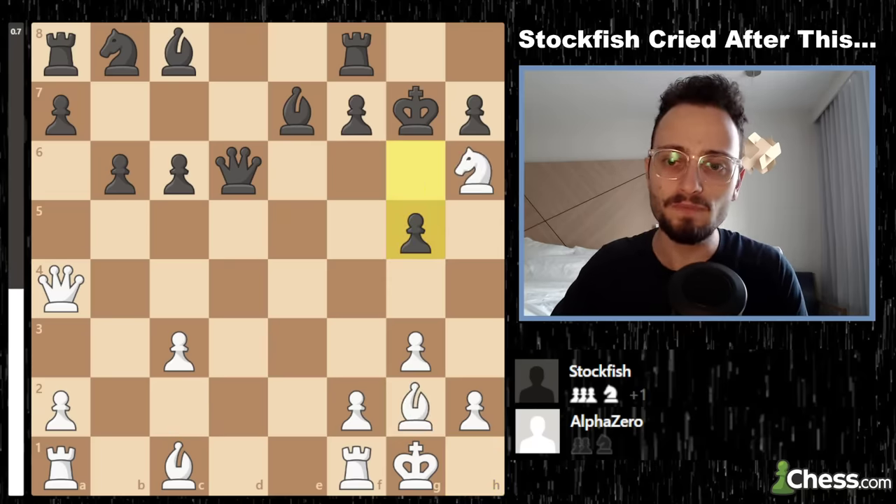White plays Bishop e3, a move that legitimately looks like it makes no sense whatsoever. Even Stockfish 15 evaluates Bishop e3 as an inaccuracy — and it very well could be in modern engine terms — but for any human this is just a fascinating move. You want to play Rook d1 and you realize black simply has no time to defend.